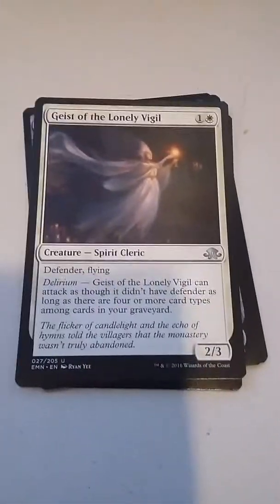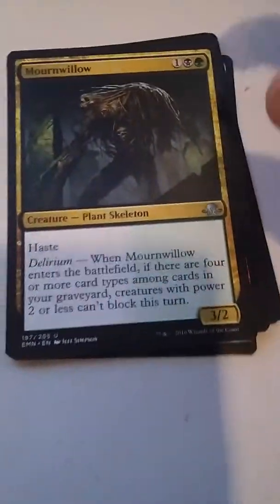And on to the uncommons: Geist of the Lonely Vigil, Mourn Willow, Weaver of Lightning. And for the rare or mythic...